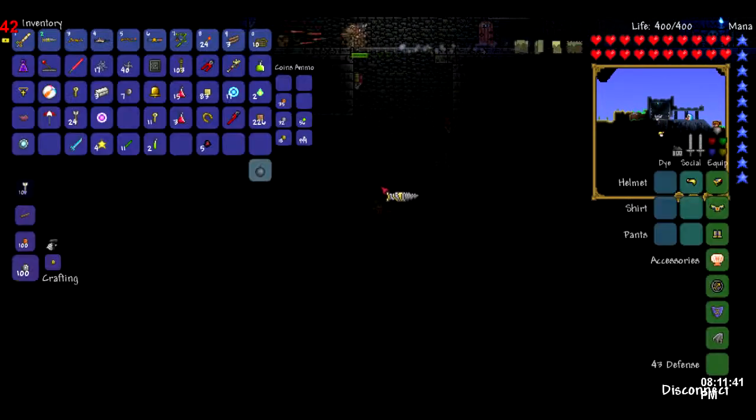We have gold bars now to make Spelunker Potions. I'm going to dig down into this after I kill this guy. If y'all are wondering about the weapon, it's going to attract.